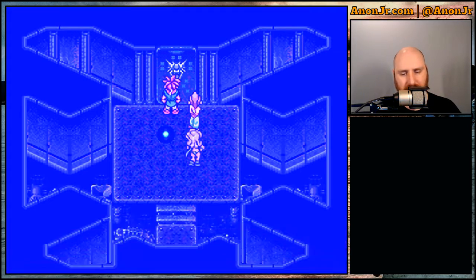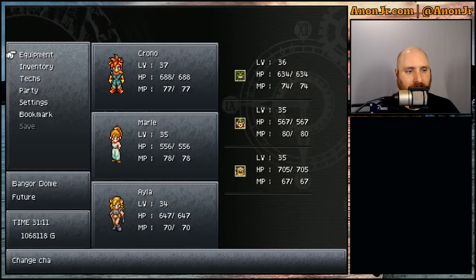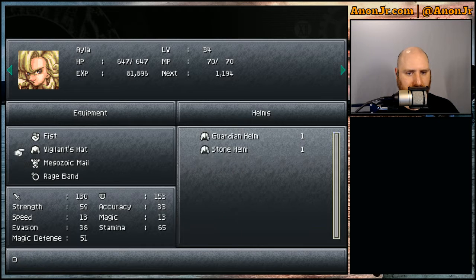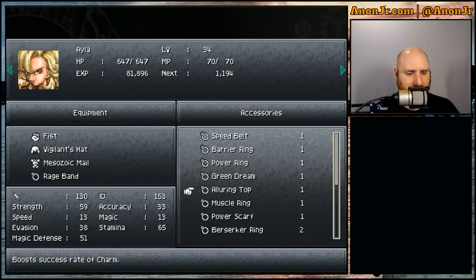So what is behind door number one? The boxes. We got an alluring top — that goes for Aayla. And it boosts the success rate of charm. As much as I'd love to leave the Rage Band on her because that extra attack each round really does add up and really does help, I'm going to go ahead and give her that because I plan on charming a bunch of stuff off bad guys as we go through the next bit of actual quest. And with my dice rolls and percentage chances, I need all the help I can get. So let's grab the alluring top.